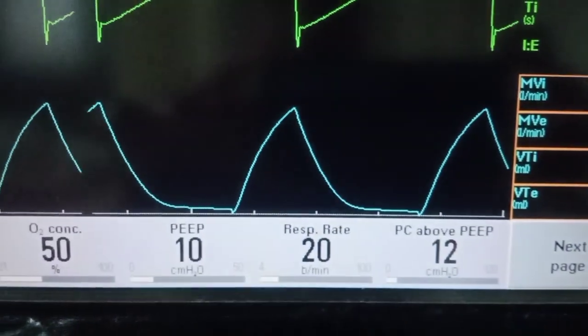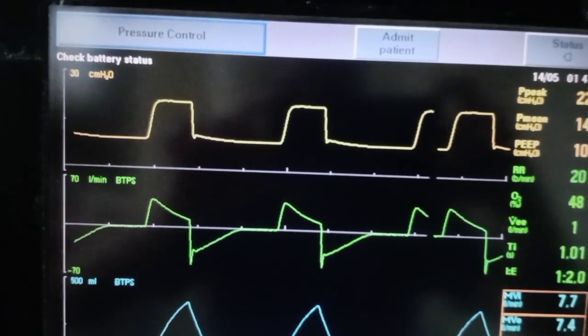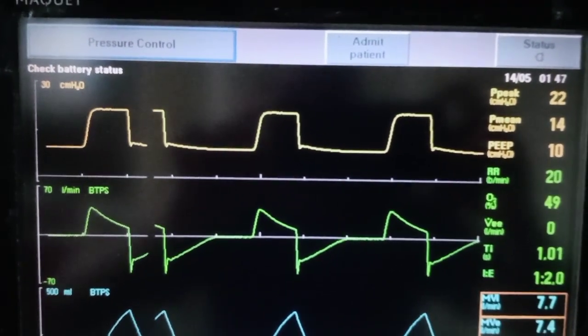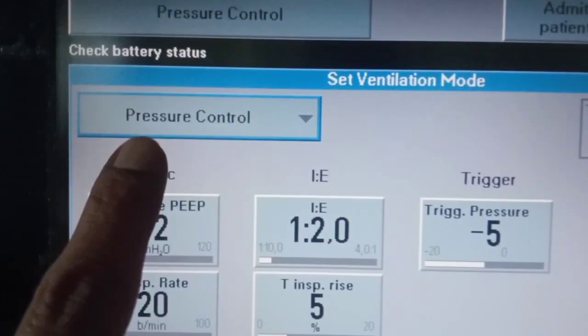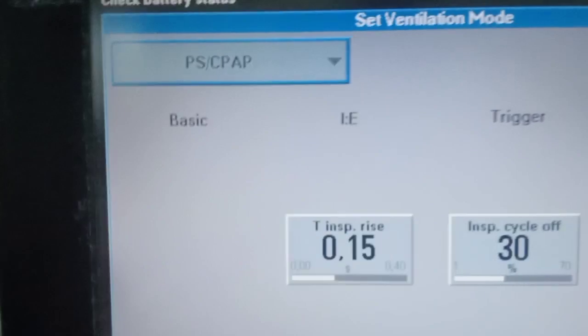What we will try to do is give a constant pressure of 40 centimeters of water for 40 seconds and look at the response in the oxygenation and the compliance of the lung. What we will do is go and change the mode to the CPAP mode or the pressure support mode.